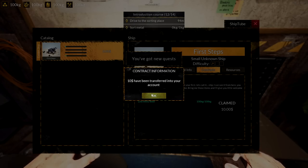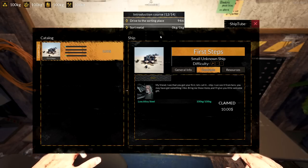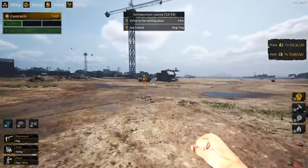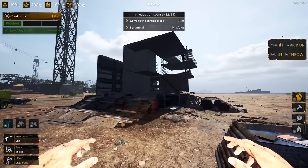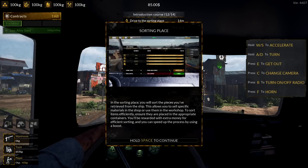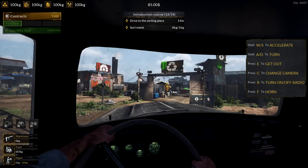We have alloy and steel - we can claim that, part of the contract. Get a ten dollar transfer - probably costs more to transfer it than anything else! Drive to the sorting place and sort the metals. We get to use our truck after all. In a tutorial you can actually do the whole thing. I drove the truck over here - I didn't see any more stuff so I figured I wasn't getting any more loot. We're just going to follow the tutorial and finish this up quick. Here's the sorting place.